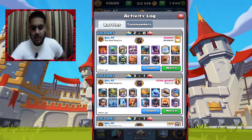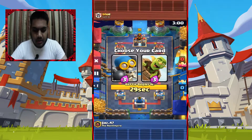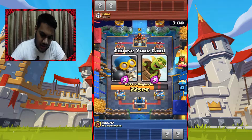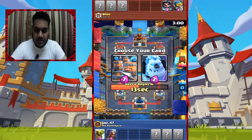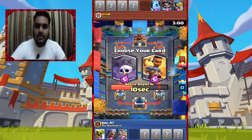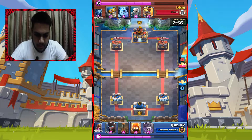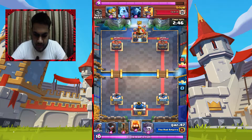I went Goblin Barrel because I wasn't sure about Giant or Miner — at least I could get direct damage to the tower. I chose Graveyard because I didn't want to give my opponent Electro Wiz. It makes no sense giving them Electro Wiz when Ram Rider counters Electro Wiz a hundred percent, so they'd get a positive elixir trade for four elixir.